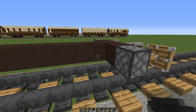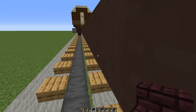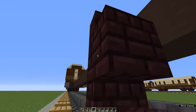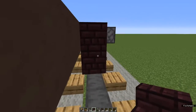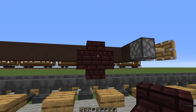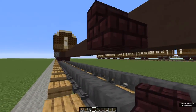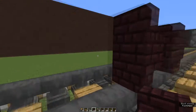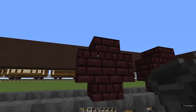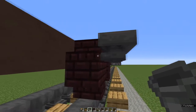Wheels. Leave a one block gap after your buffer and place a right way up stair — you could use black stone or nether brick. Underneath it place an upside down stair. Come round to the other side: upside down, right way up. This is a cross shape — pretend it's round. Leave a one block gap and repeat. Now place hoppers going into each of the right way up stairs at the top so that the little funnel points into the stairs.